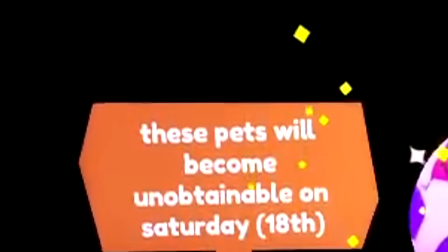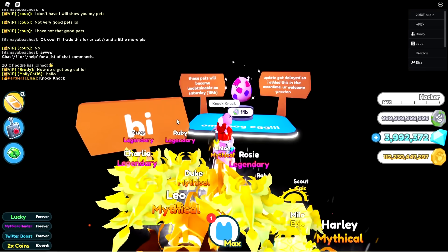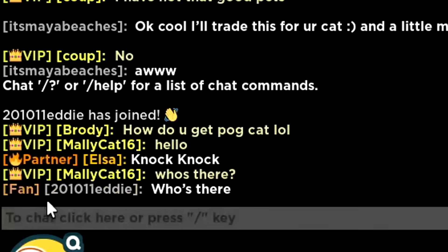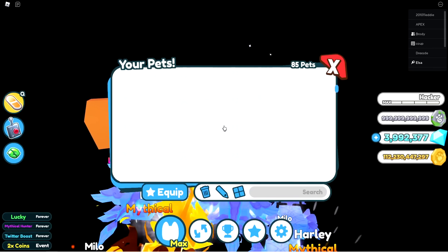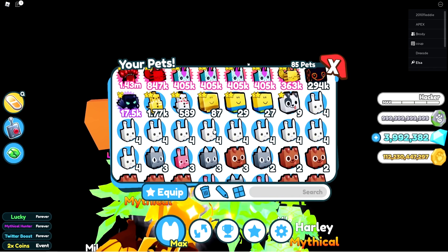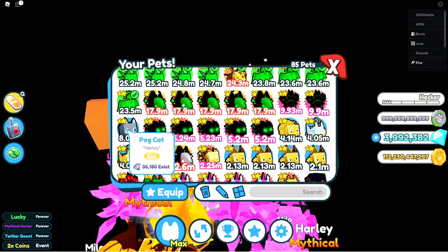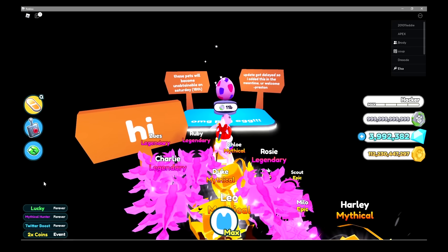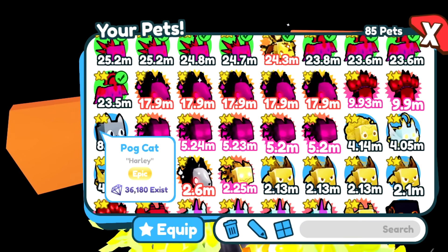These pets will become unattainable on Saturday the 18th — the update got delayed, so they added this in the meantime. You're welcome. Knock knock — who's there? We got the achievement! Do we have the Pog cat since we just knocked on the door? There's that goofy cat — we see the goofy cutie cat! People are like 'guys that's not the real way you get the cat' — this IS the real way, dudes. It's attached to the achievement.